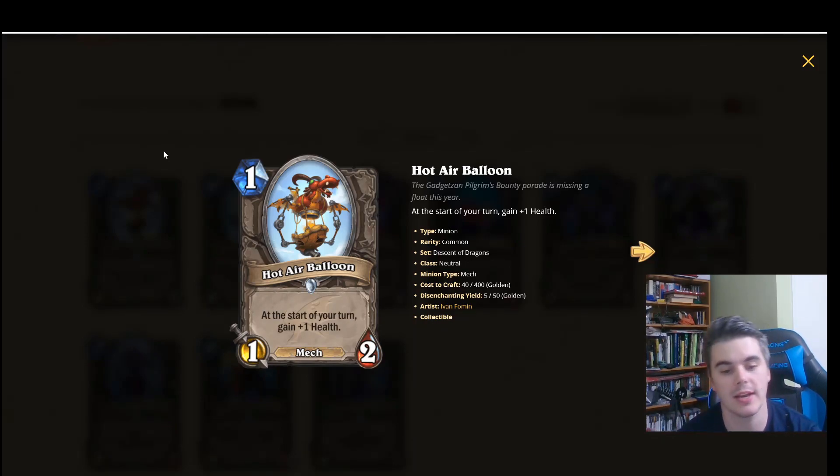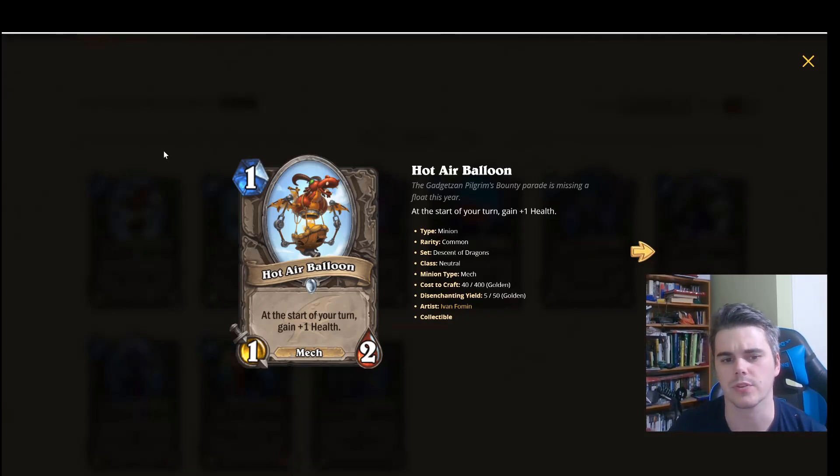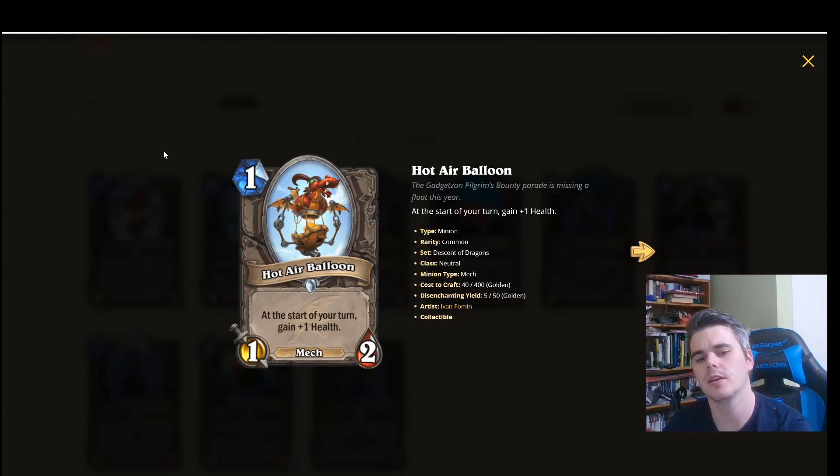And finally we have Hot Air Balloon: 1 mana, 1/2 Mech. At the start of your turn, gain 1 health. A little bit of a boring card — there's already a 1 mana 1/3, so the Mech tag is kind of nice, but to beat out Mech-a-Roo you have to make use of the gain plus 1 health. A lot of the time this is going to get traded away and not snowball that heavily, although it is quite nice if they can't kill it, particularly with Magnetic effects later on. It's an okay card; I don't think it's good enough to be run. In a pure mech deck if this costs 0 mana with a Galvanizer, yeah that's pretty okay, and there is a little bit of snowball potential. But it probably doesn't see any play outside of very aggressive mech decks.